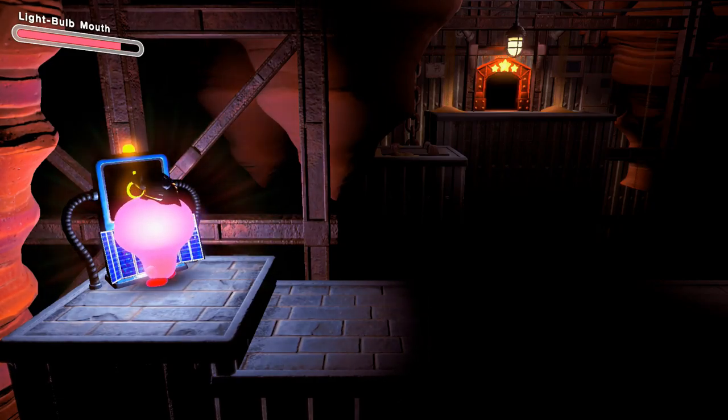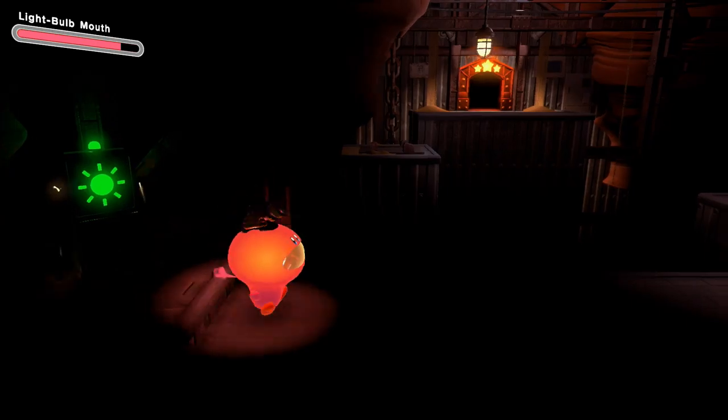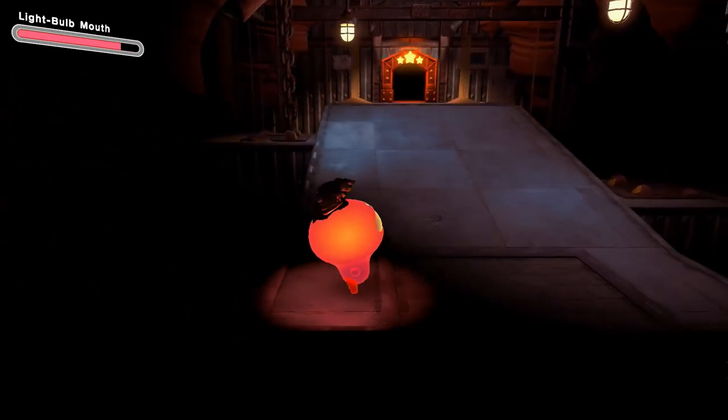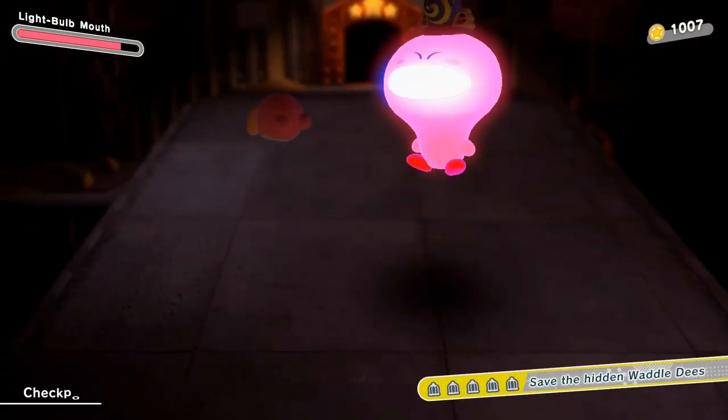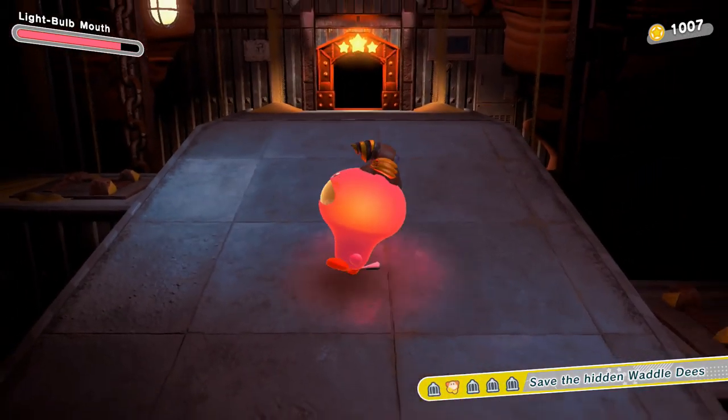Let's keep going down this way. These blocks are going to break on their own instead of us using the drill this time. We have to head through this side to actually reach this pathway.